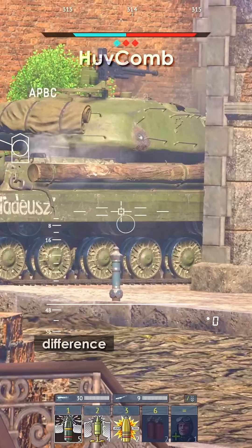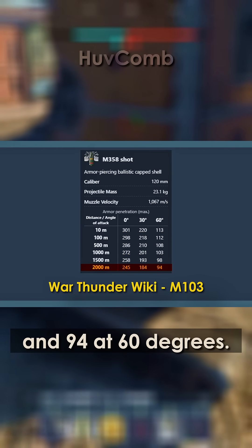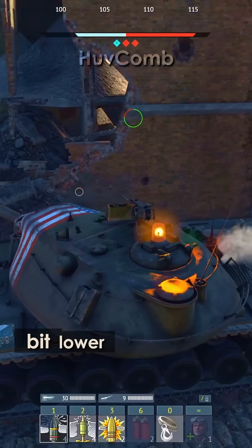At 2,000 meters, the difference continues. In-game, you get 184 millimeters at 30 degrees and 94 at 60 degrees. But test data shows 196 and 114, respectively. It's not a massive discrepancy, but it's consistent and always leaning just a bit lower than reality.